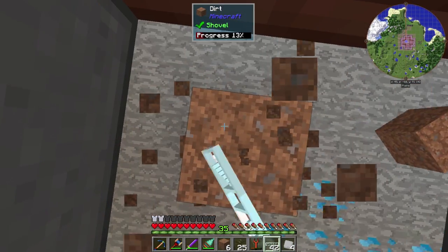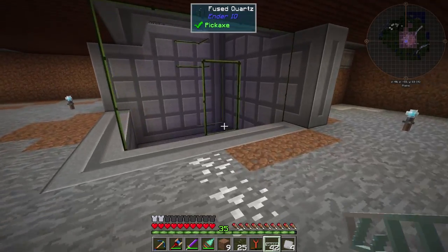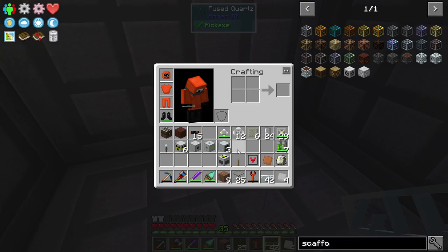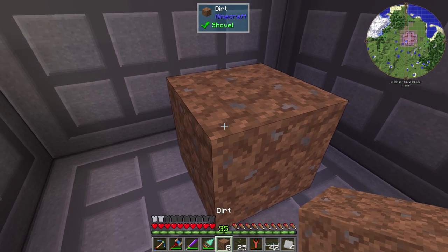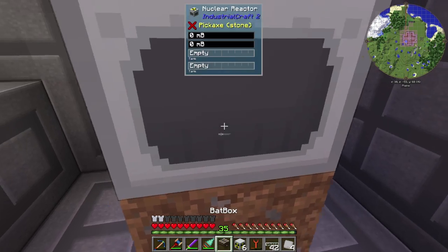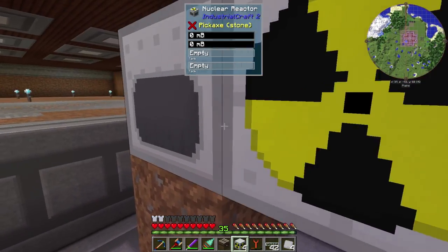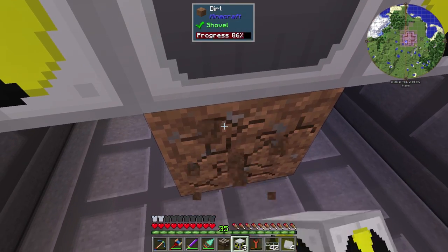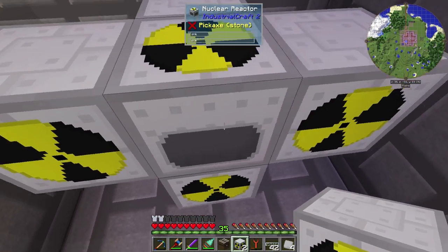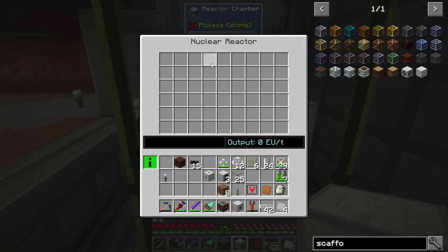Let's actually go put the reactor in place and get that set up. The reactor — I guess we just need a placement block right there. We'll take the reactor there, the casing's here. We'll put the reactor right there. One side, one side, one side. Break that. And there you go — that's a nuclear reactor.